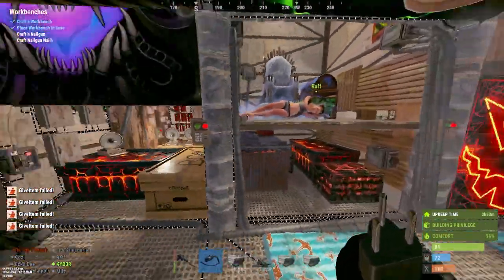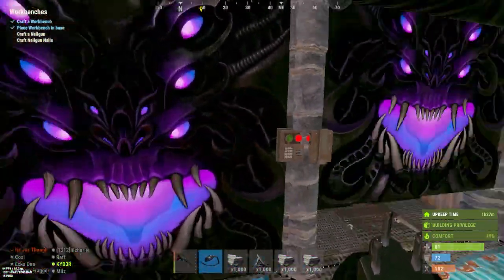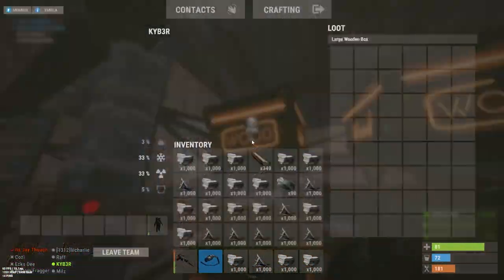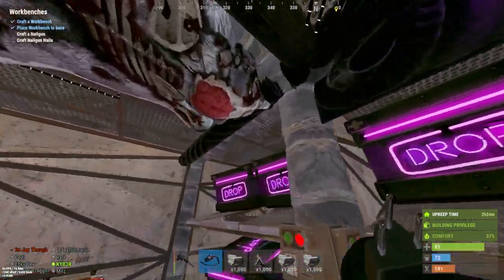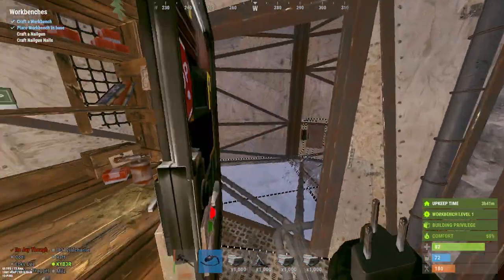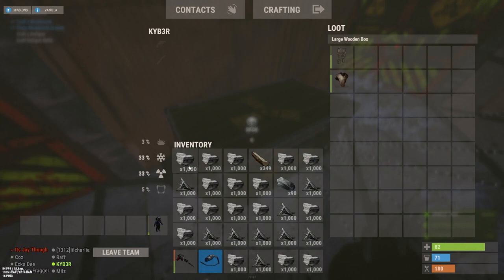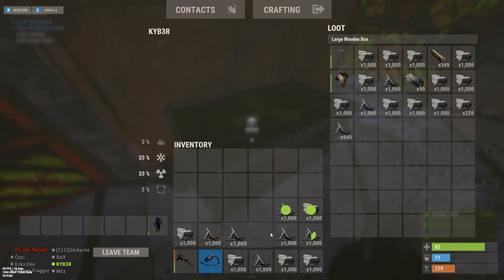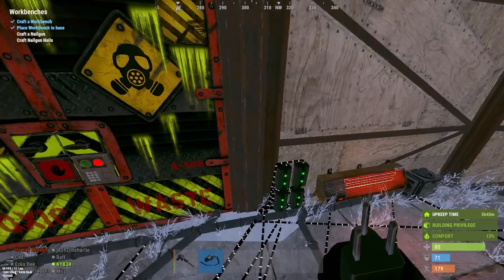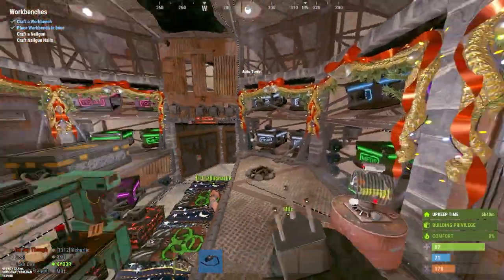When we started playing this wipe, this was our starter area. A lot of these loot rooms aren't really used anymore — they were used at the start and now sit empty. Let me show you what's going on in the core. On each side of the base we have drop boxes: you drop stuff in from farming and everything gets distributed inside the core.